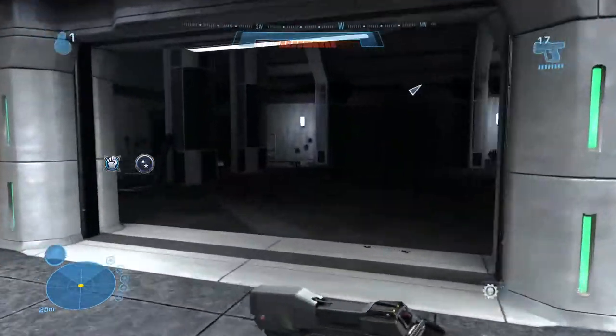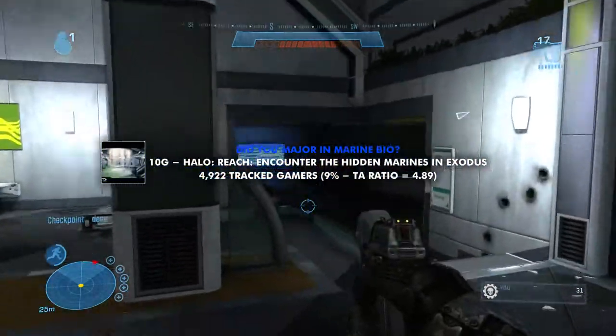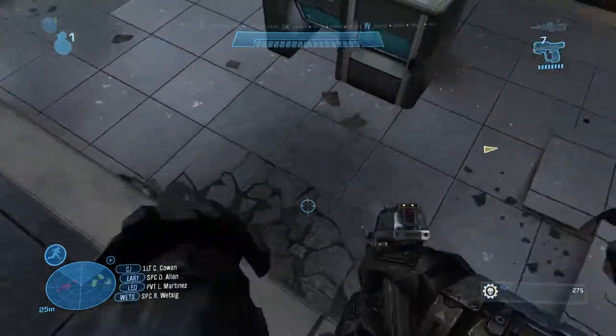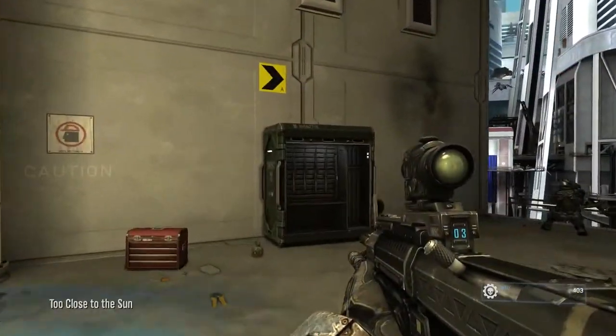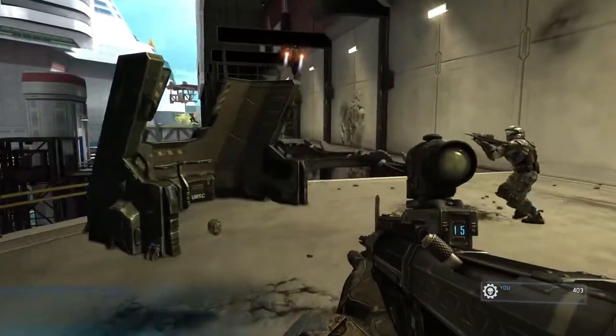The first achievement we're going for is 'Did You Major in Marine Biol' and it requires you to encounter the hidden marines on Exodus. Start Exodus and progress through it as you would normally. Take on Reach's huge pool of enemies and get into this huge open room here. The game suggests that you need to get a jetpack.